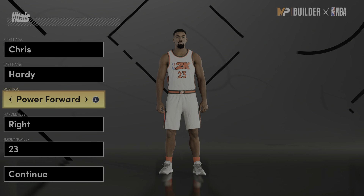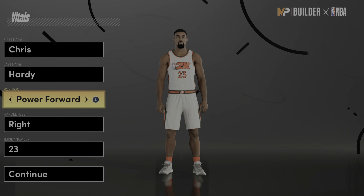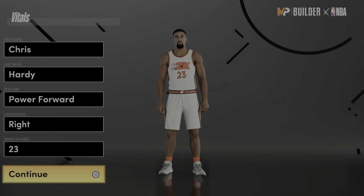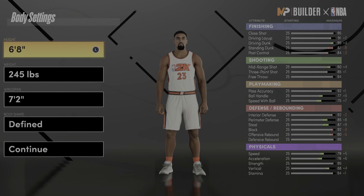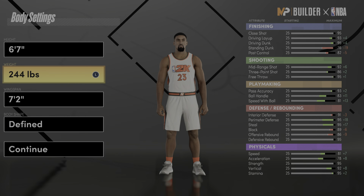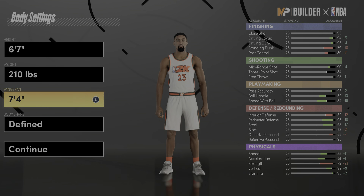So he recommended the power forward position, and I was like eh, because I want a guard. But the way everything was set up, we can deal with it. So it's supposed to be 6'7", weight is 210, and max that wingspan.